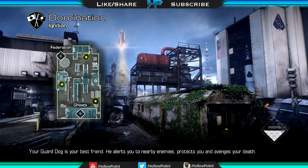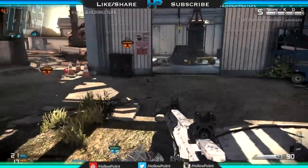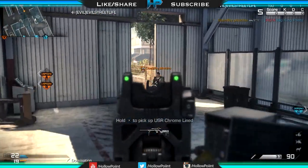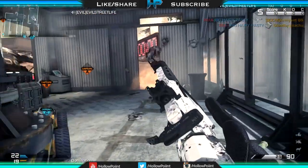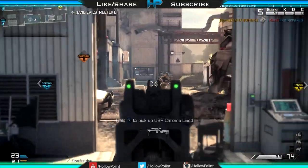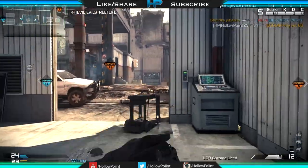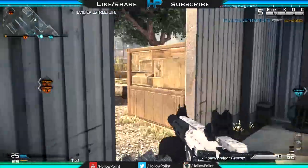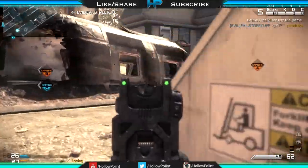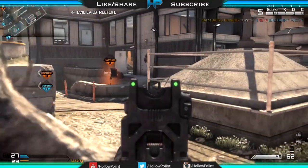What's going on guys, today I'm bringing you probably one of the best class setups in Call of Duty Ghosts. This revolves around the Honey Badger, but you can use whatever guns you prefer. I'm playing domination on the map Ignition — I go like 44 and 2, 45 and 2, something along those lines. The only two times I died were pretty stupid, but the game starts off slow and then I go on a total rampage after I get the helo pilot.